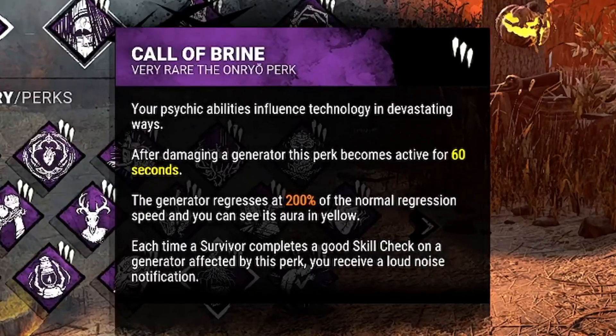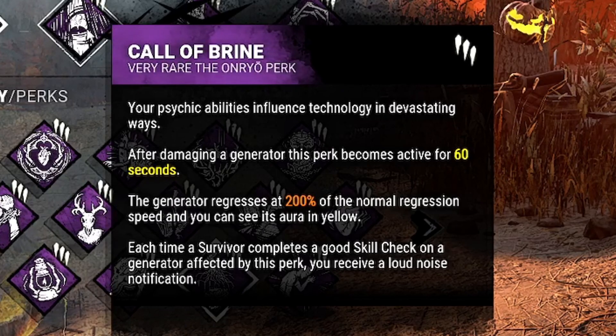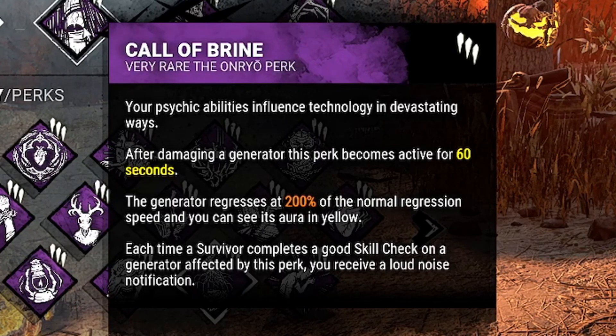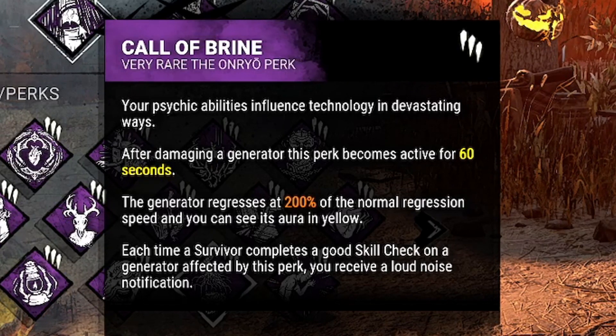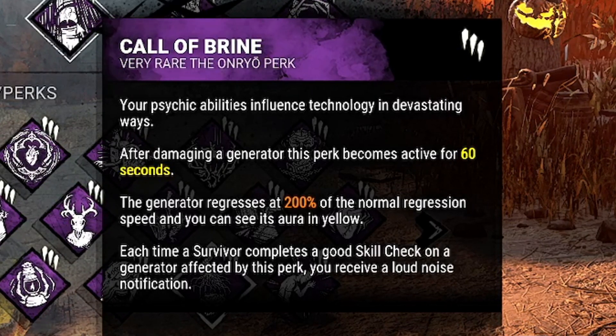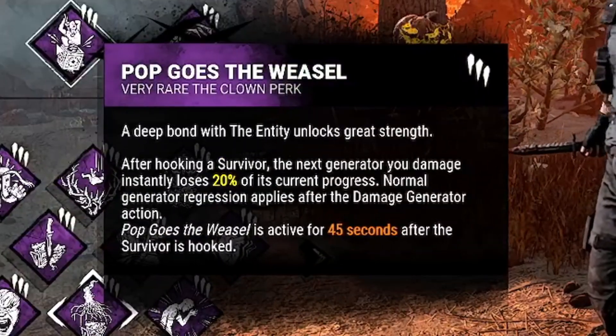We're then going to pair that with Call of Brine. After damaging a generator, this perk becomes active for 60 seconds and the generator regresses at 200% of the normal regression, and you can also see its aura in yellow. Then, whenever a survivor completes a skill check on the affected generator, we will receive a loud noise notification. And to follow it up, because that's not enough yet, we've got Pop Goes the Weasel.